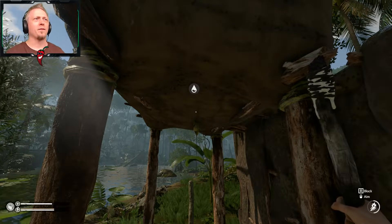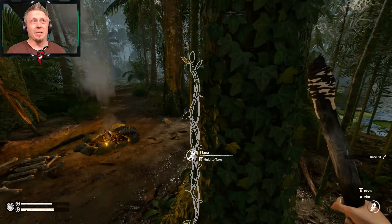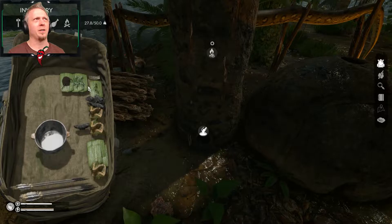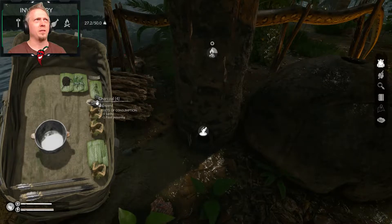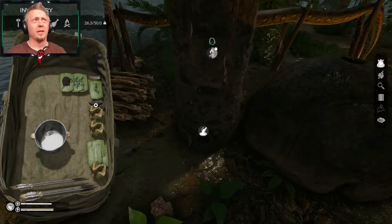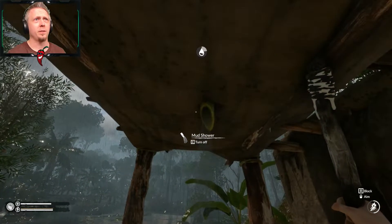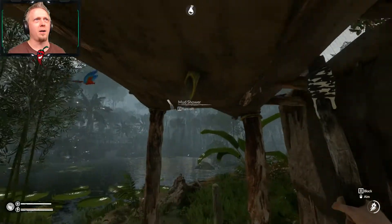It did not affect the shower because I was out of the area when it was raining, which is not realistic but it does help I guess with the programming - you don't have to worry about tracking everything and having it all loaded into memory. So to say like it's raining, we need to track water collection in that shower that's on the other side of the map from where the player is. But the shower is filling up pretty quickly. Let's go ahead and turn it on. Yes! Turn off, okay.